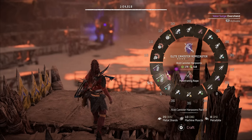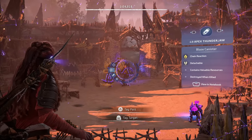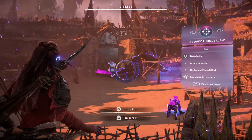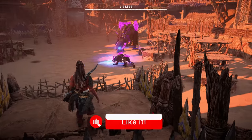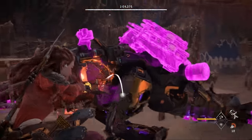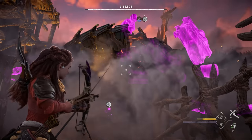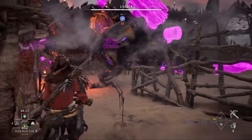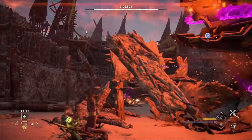We start by highlighting components on the scorcher and finding the blaze canisters on the thunderjaw's belly — remember where those are. We wait for the thunderjaw to get a little bit closer, then drop in, sneak in a blast sling bomb, and pop a smoke bomb. We go for the penetrating rope weapon technique — we can get three shots off with enough stamina, then drink a stamina potion and get our fourth one off. He is now down for 90 seconds.